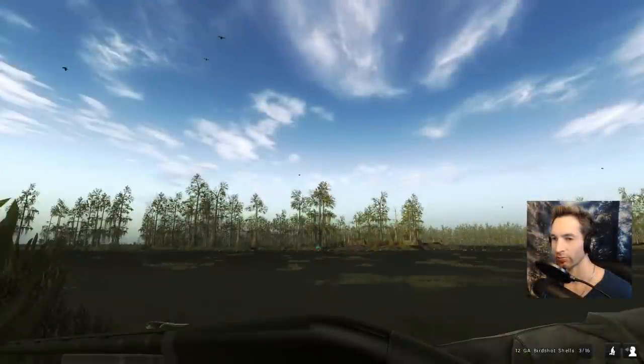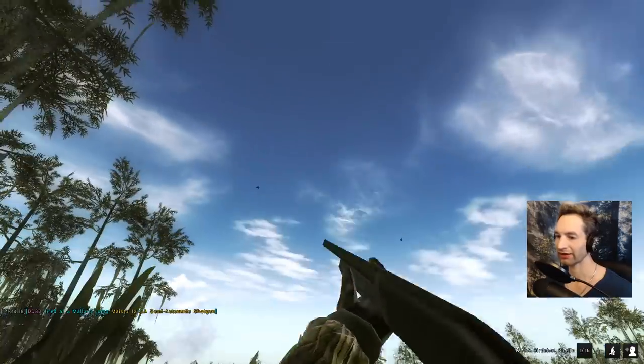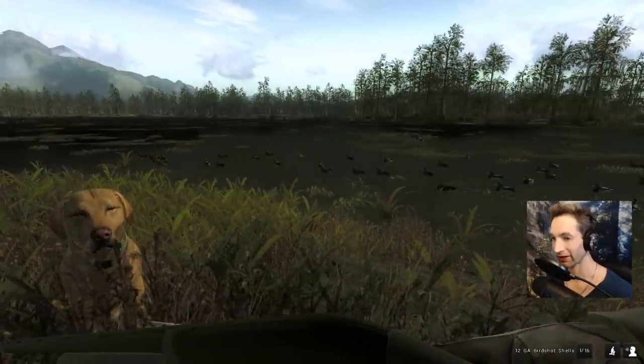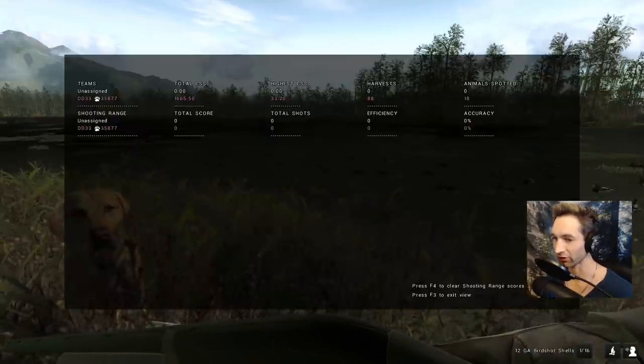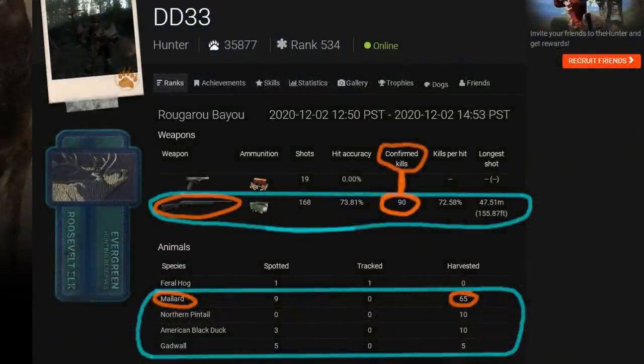Check this out — big green head coming right in! Got him! And the black duck too. Now we're gonna find out just how many ducks we got during this hunt. To do that we can press F3, and that will show us — we ended up taking down 88 ducks! 88 ducks from this duck hunt — that's the most ducks I've ever taken down in this spot!